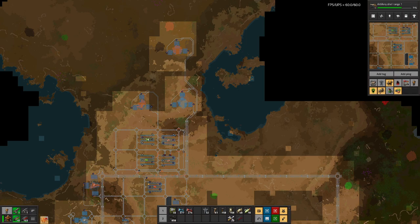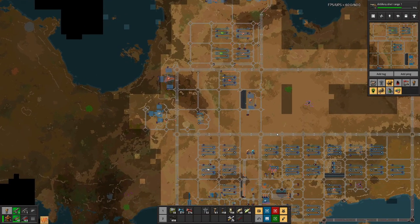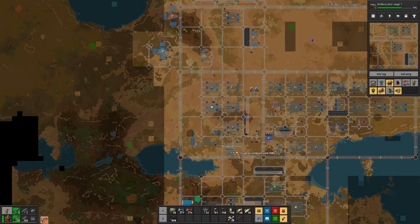Especially if they have to deliver somewhere up here. Today, however, we want to focus on something slightly different. As mentioned in previous episodes, in order to get more out of our base, we have to optimize, which we did in the last few episodes by moving things around and trying to shorten the paths the trains have to take.